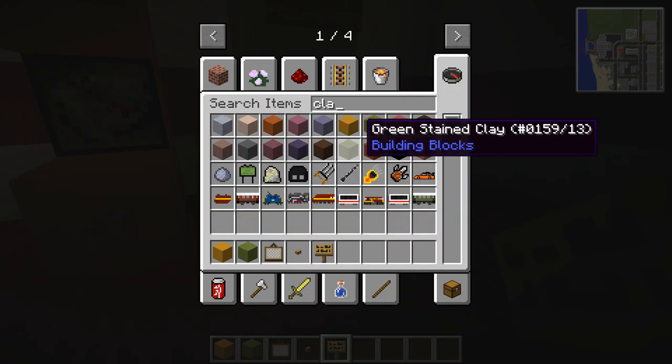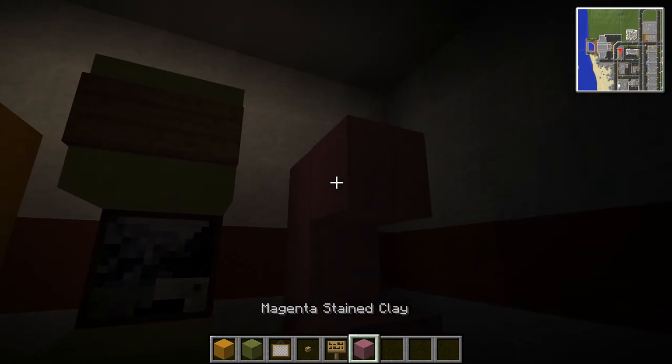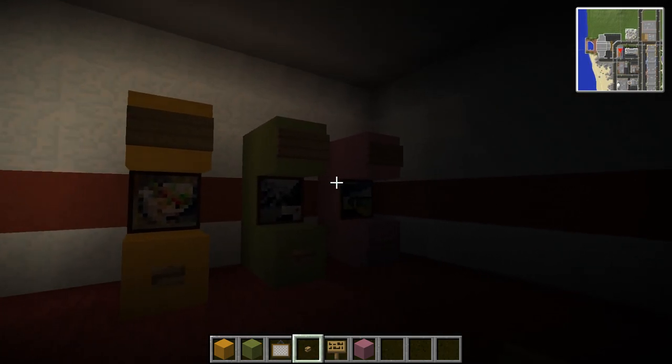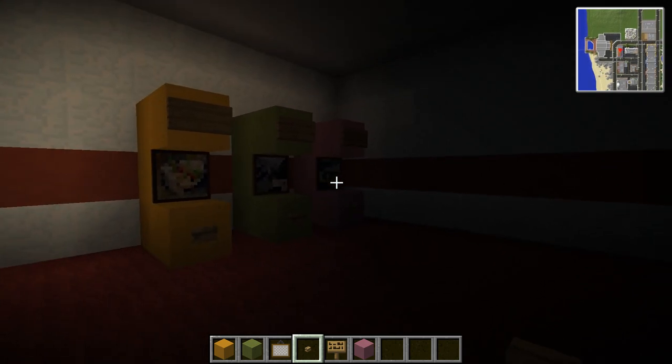Let's get one more — let's do a pink one. I think a pink one is nice. Go with the other colors: sign, painting, button. Okay, super simple, super easy to do. I think it works really well. We can then go a little bit more complicated if you like — we can try and build some more advanced looking ones.